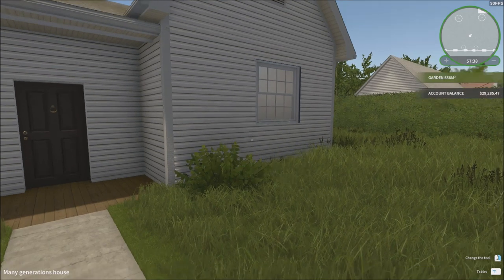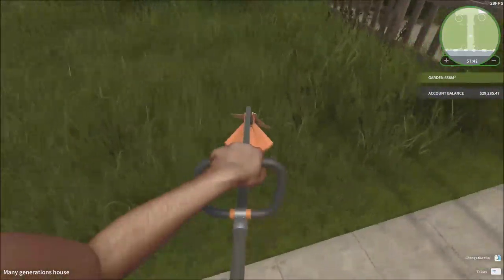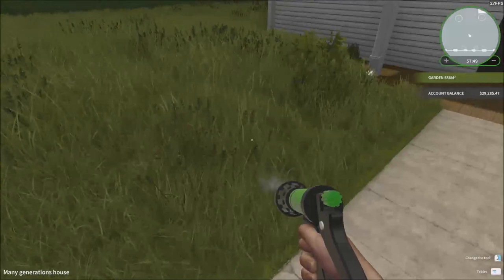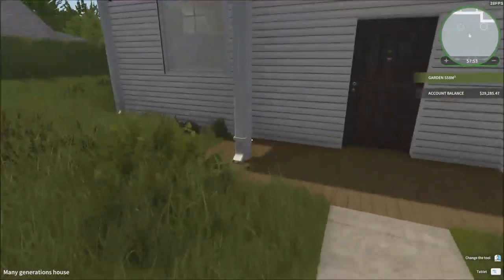So you can mow the land and everything like that. All these little things, the brush cutter — you have so much stuff you can do. You can also do things like put some water on, but I'm not going to do that obviously.